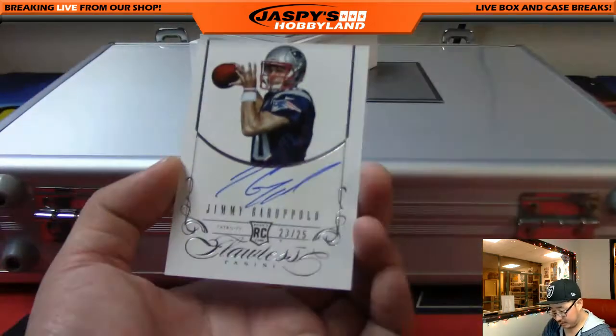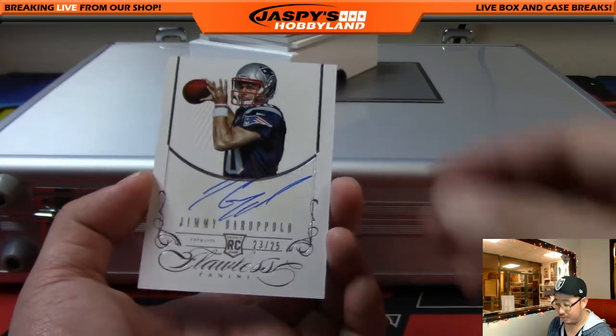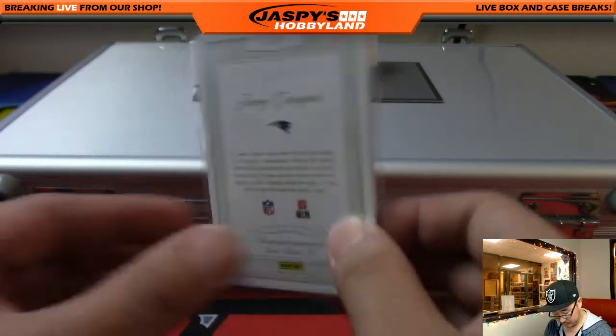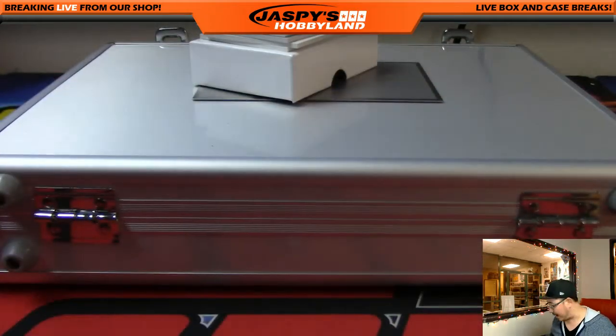Next one we've got the future Tom Brady — Jimmy Garoppolo, 23 out of 25, rookie auto. That could be an interesting one. 23 out of 25, Jimmy Garoppolo. That one will go to Mel — Mel B., nice one Mel. Bernardino gets the Jimmy Garoppolo from a spot randomizer — I think he scored the spot in like spot random number 20. Got a spot randomizer and gets an auto out of the deal. Nice.